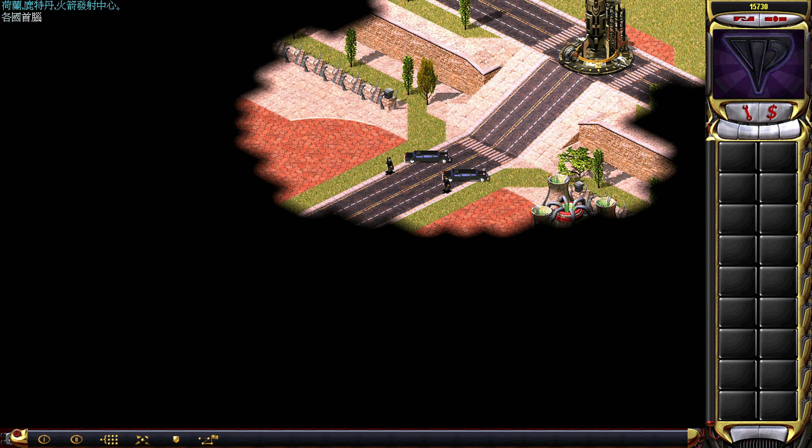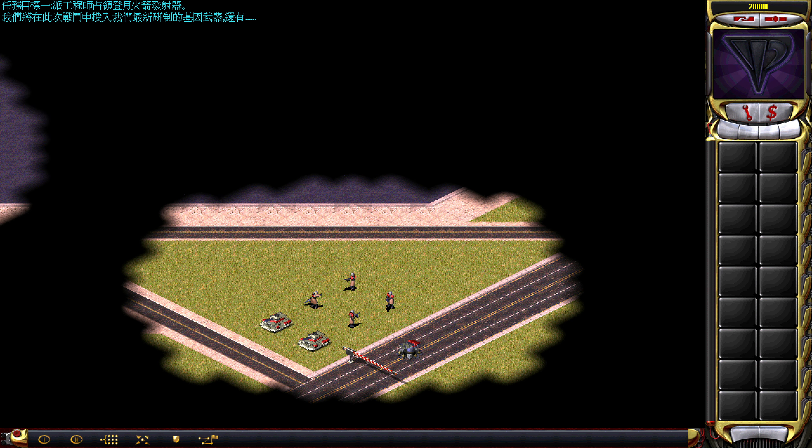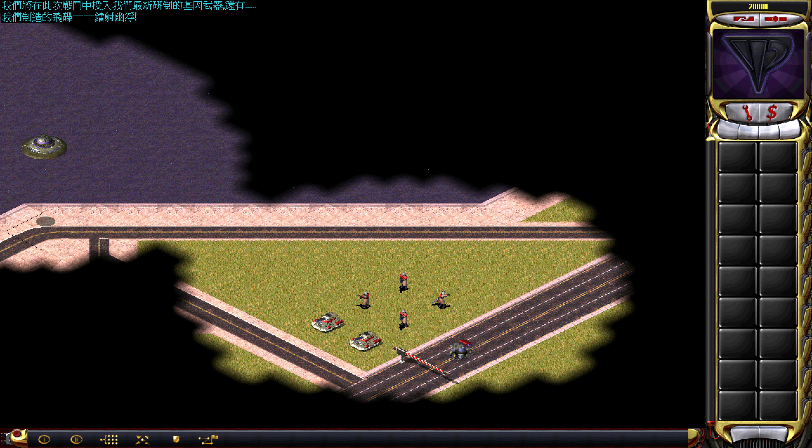Welcome back to Command & Conquer Red Alert 2: Yuri's Revenge, and welcome to the next mission in the Time and Space campaign. The American president and the Soviet Premier have decided to flee into space, and we're going to stop them from doing so by capturing their space rockets.